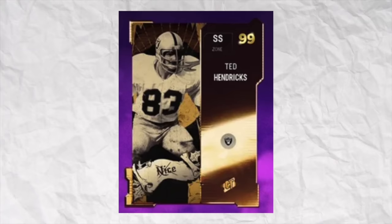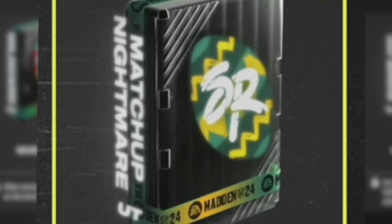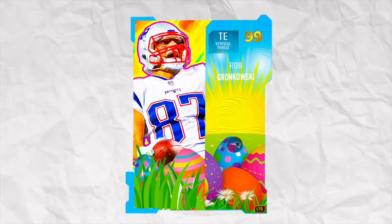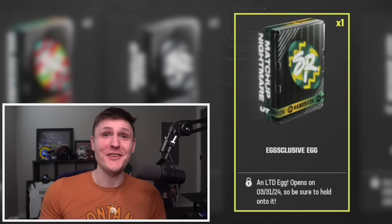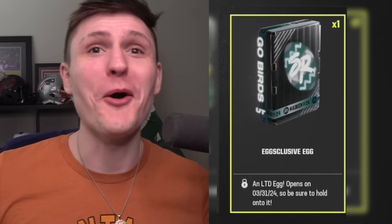After that we have the matchup nightmare egg, also 9560 chocolates. This one is the toughest to guess — it has yellow and green which looks like Packers colors. It could be an NFC North player: Lions, Bears, or Packers. It could be Calvin Johnson as a 'matchup nightmare,' or even a tight end like Gronk. My most likely option though is Jermichael Finley, because he's literally been called a matchup nightmare and was a Green Bay Packer. Those three — Calvin Johnson, Gronk, and Jermichael Finley — are the most likely options.